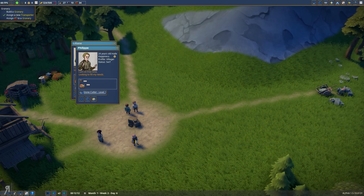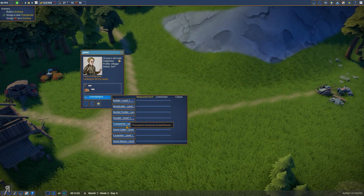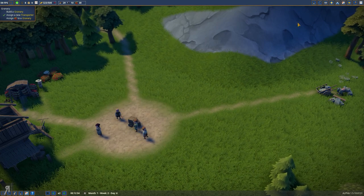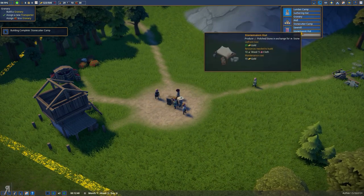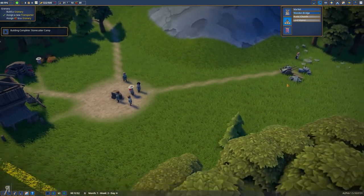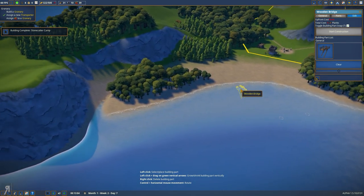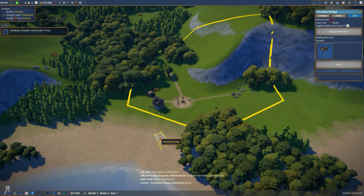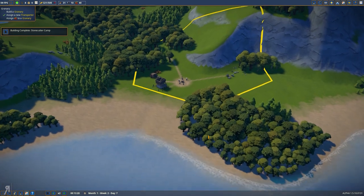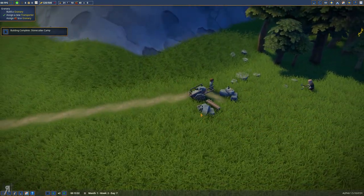We probably need some more transporters as well. Let's see if I can actually do that. This guy's unemployed, so let's get another transporter — transports resources to warehouses. Well, I actually don't have any warehouses right now, so it probably makes sense for me to get some. As you can see I just have market, wooden bridge. I wonder whether I can actually build a bridge. Oh, it's just a small bridge. I was thinking maybe I can make it really really big. No, that's not going to work. Not a big deal. And we're going to get some stone from here as well.